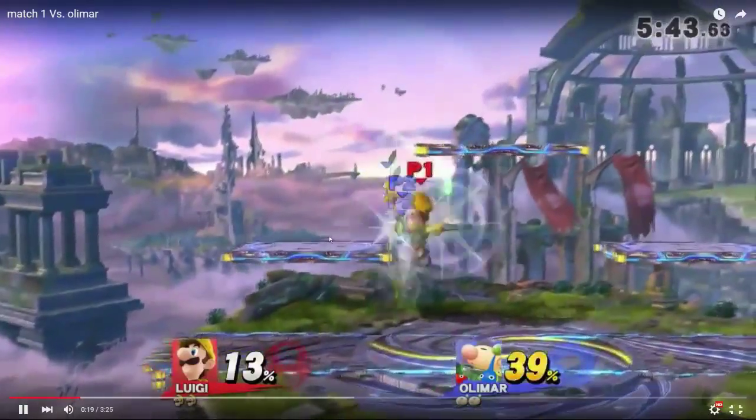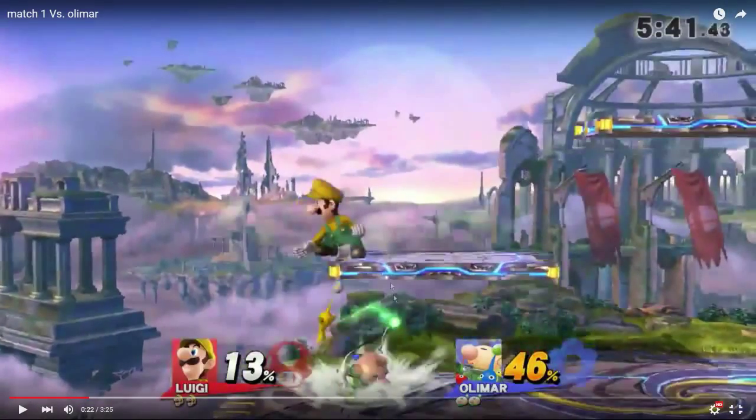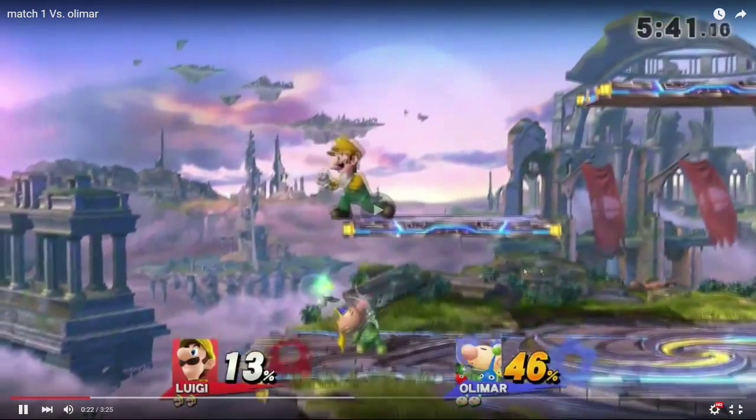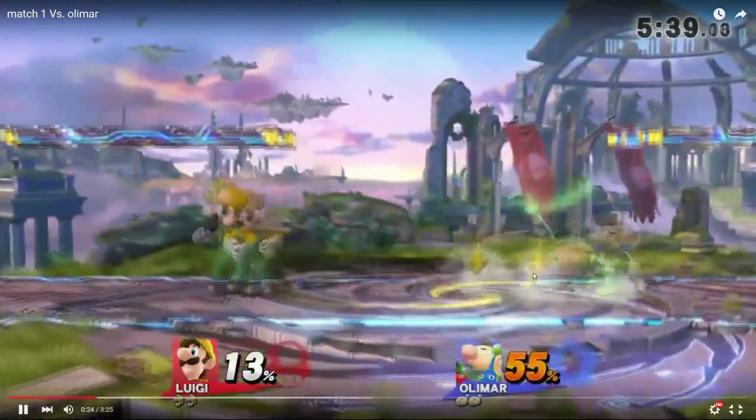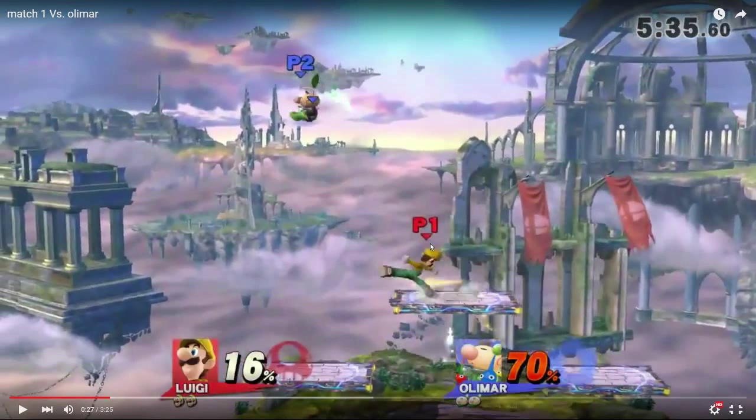I would have liked a grab there. I wish you would have put pressure from under the platform instead of in front of him, because now he gets the free get-out-of-the-situation from just dropping from the platform or shield dropping. That was a really good back air. Good up smash, but remember — the more you use it, the more it adds damage, but it's one of your kill options gone. It's your most consistent kill option because it's a really good move, your head being invincible, and it's really hard for you to get punished if players aren't ready.